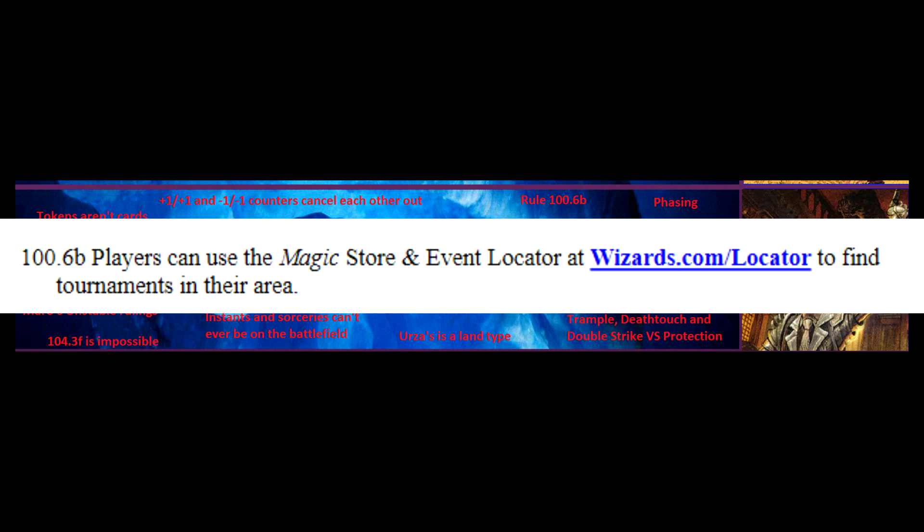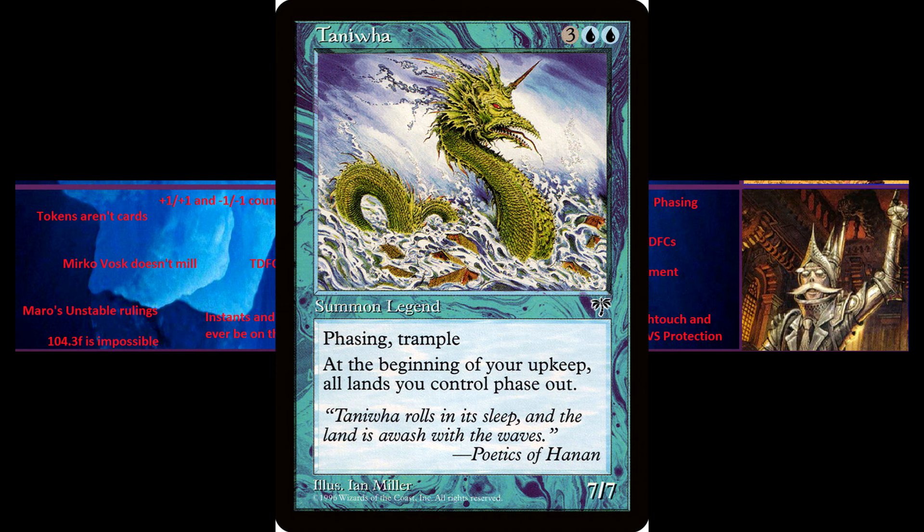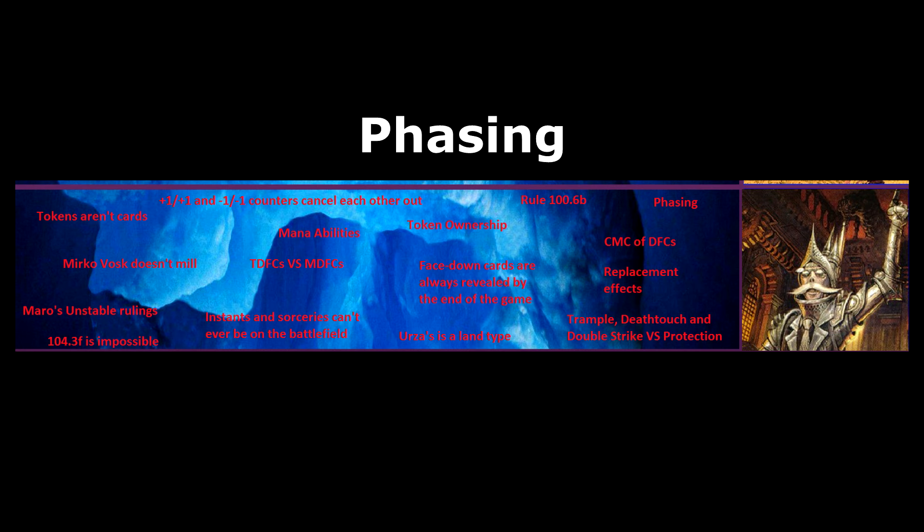Phasing is an ability from older sets. At the beginning of the untap step, before untapping, all permanents with phasing phase out, and simultaneously all phased-out permanents phase in. While phased out, they're treated as if they don't exist, but they keep all counters, auras, equipment, and so on while phased out. Phasing in and out does not trigger enter the battlefield or leave the battlefield abilities.